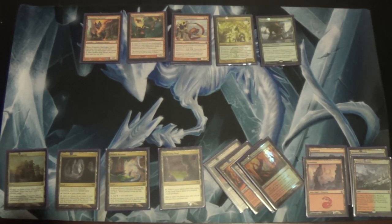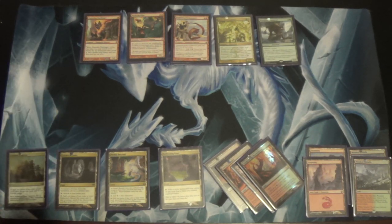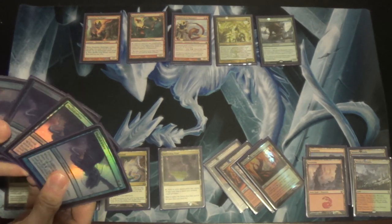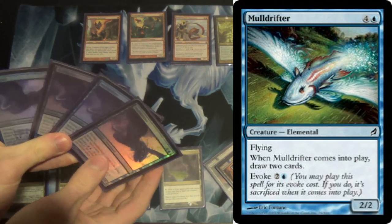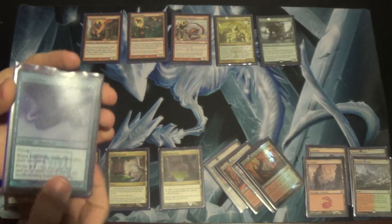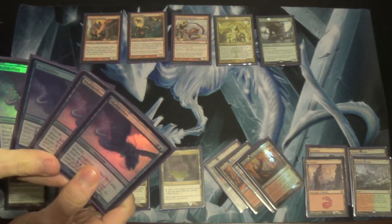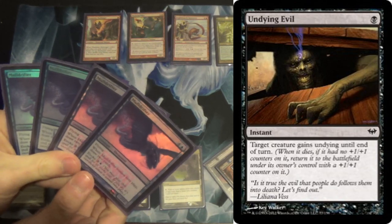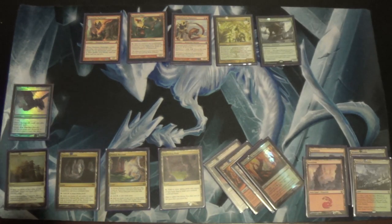Moving on with more creatures. Because this is an elementals deck, this feels like a Timmy deck — it feels like I'm just being Timmy. Muldrifter: Divination on a stick. Sort of speaks for itself. If you play in competitive formats, this shows up in Trinket Control a good bit. I would like to brew this with Undying Evil in Modern as soon as I get the rest of the cards for it.